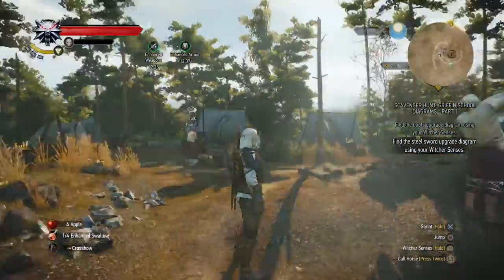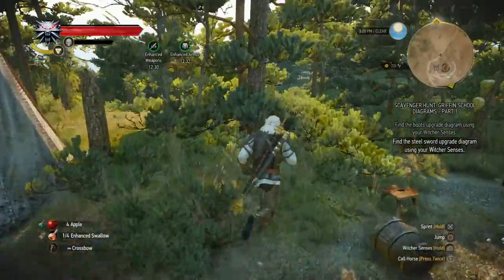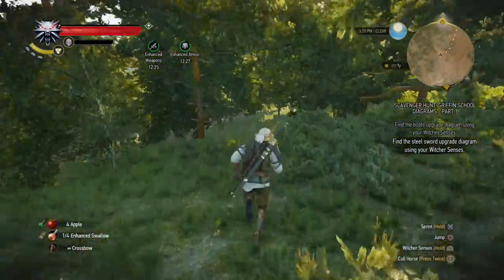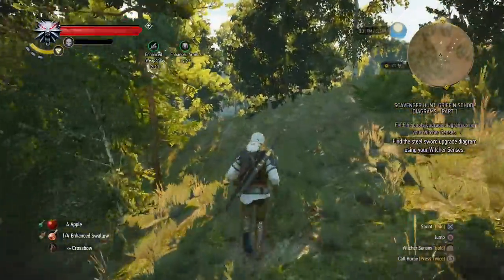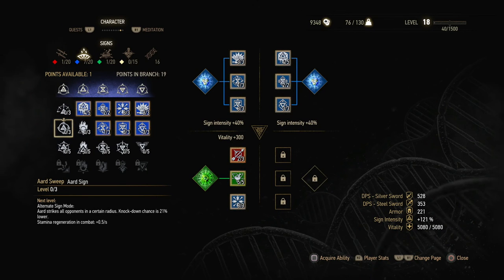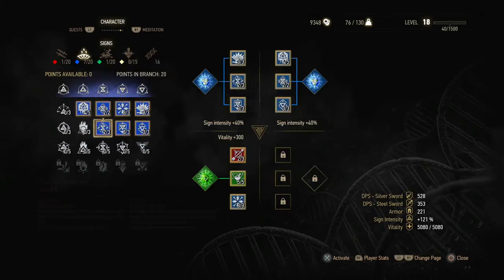The closest place I could get to the steel sword diagram is this refugee camp. Before I forget — since we hit level 18, let's add another ability point. Aside from the ability point, I also unlock that last slot on the left side, and I put the coin explosion back there until we find another ability to add. For now let's upgrade that secondary earthen sign ability.